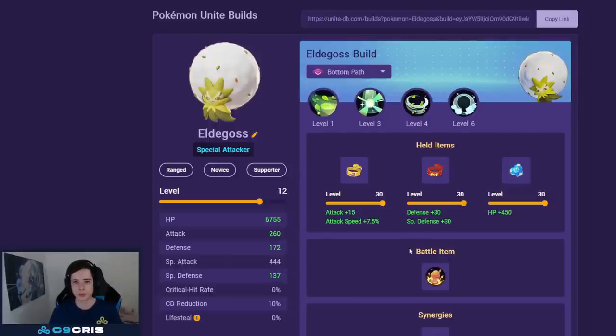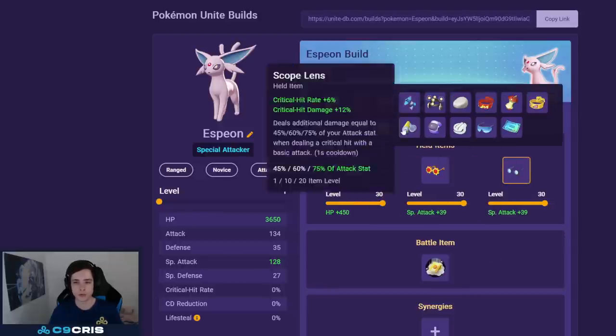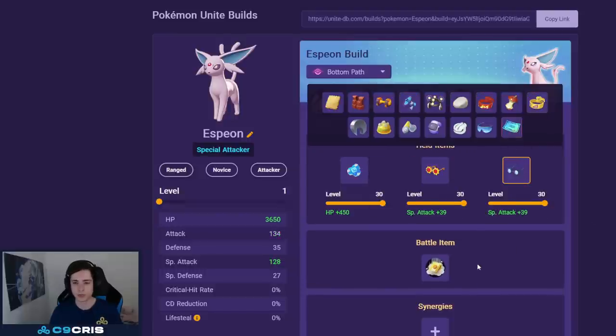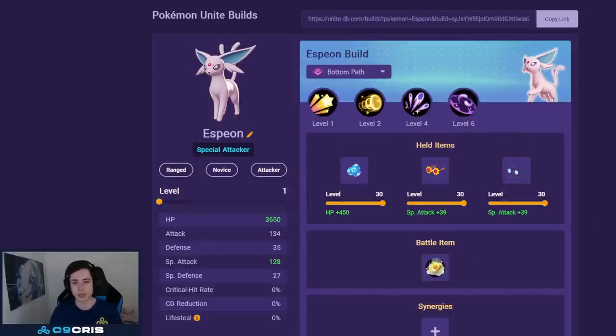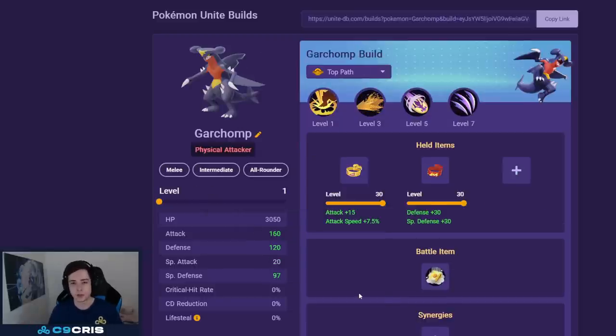For Espeon the best build is Psyshock and Future Sight. For held items I like Buddy Barrier, Choice Specs, and Wise Glasses — this character likes damage so I'm going damage items. You can sub out one for Muscle Band if you're jungling and feel like auto attacking more. For battle item always Eject Button — you can Eject Button your unite move into the enemy team. Buddy Barrier is needed because if you Eject Button unite into the enemy team you need that shield or you'll get instantly killed.